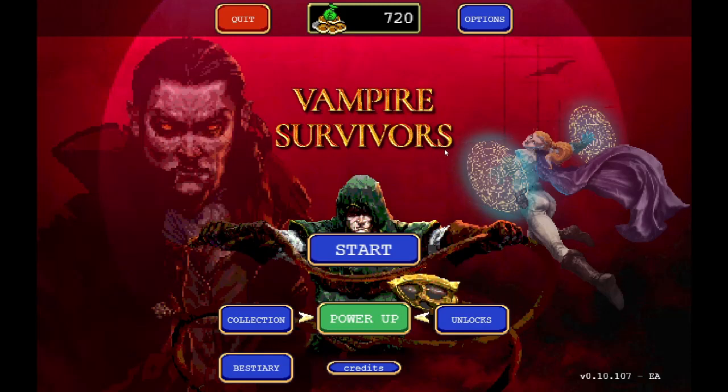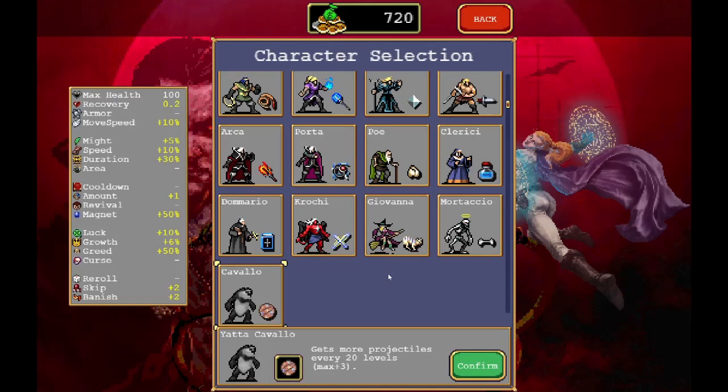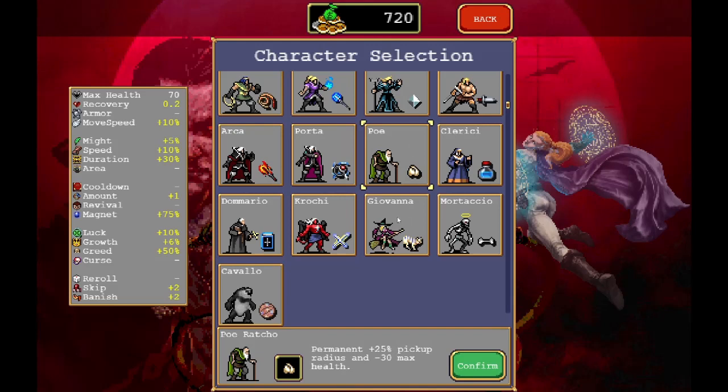Welcome back everyone to Vampire Survivors with me, your host Cytron. If you remember last episode, we unlocked a bunch of new characters: Poe, Giovanna, Dumadio, and Kavalu.